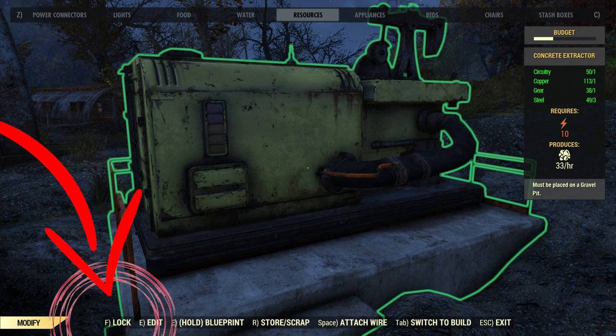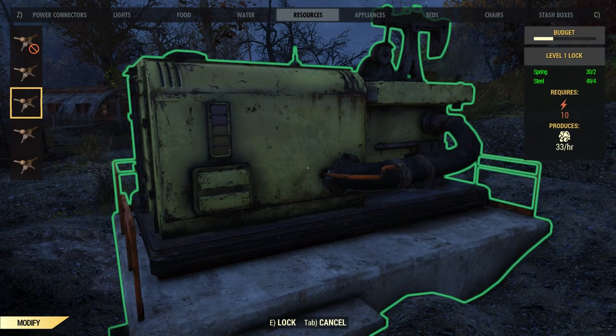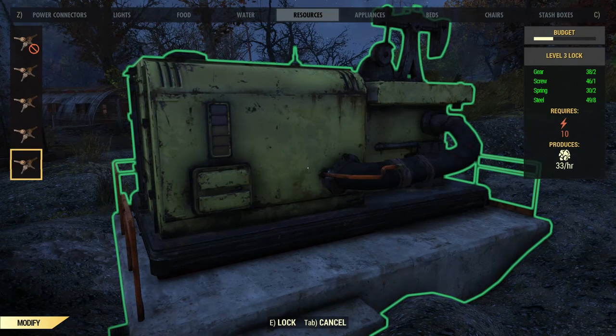Now in the bottom left hand corner next to the modify tab you should see a button titled lock. Click the hotkey or button associated with it and it will bring you to the lock screen where you can now pick whichever lock you wish to build for this particular item.